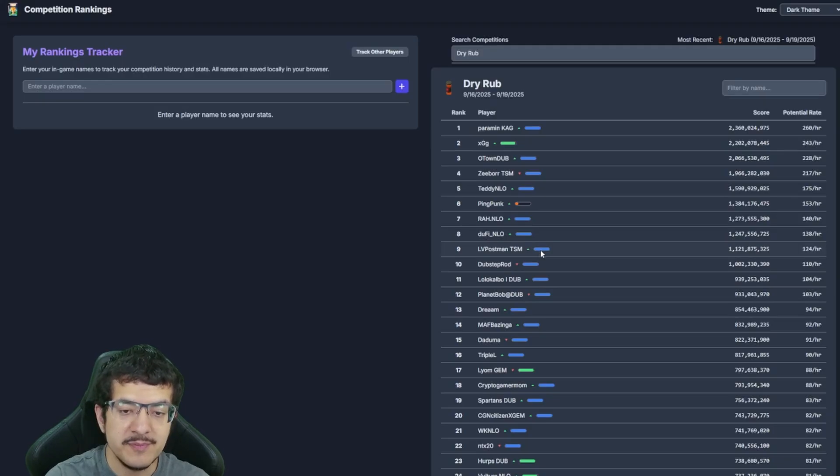Next to each name is a colored bar — a quick activity indicator showing how many competitions that player has been in. Most are blue, some are green. If I hover over the blue bar next to my name it says 'Total competitions all-time: 118,' meaning across all the leaderboard data I've done 118 competitions. Blue bars indicate a name has been used for at least 52 competitions.